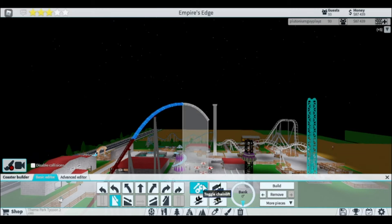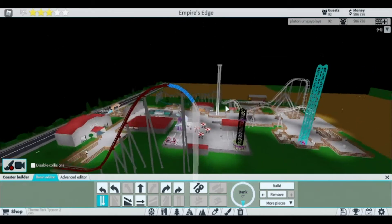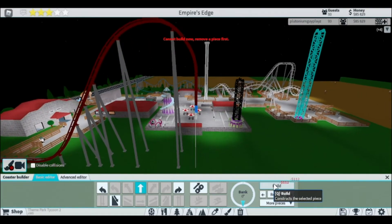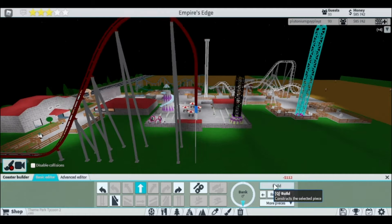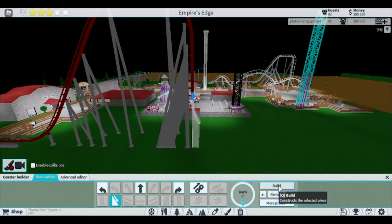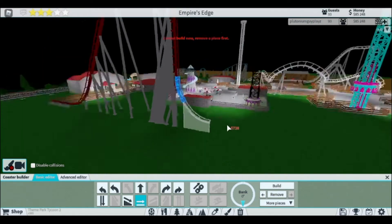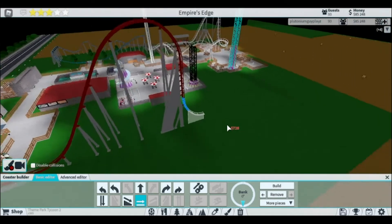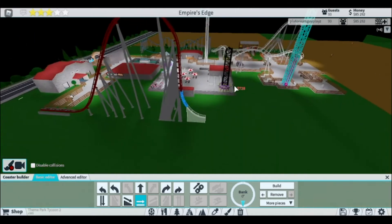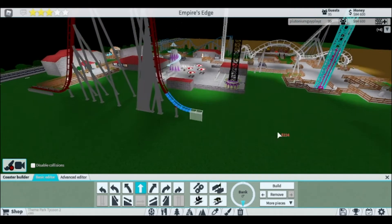It's going to have boosters, so we can take the chain lift off. I don't remember if these can go vertical — they can. So it is of course going to go vertical because literally, why wouldn't I? The money shouldn't be an issue. I saved up 90k, which by most standards should be fine, but I don't know. I really don't have much experience building roller coasters with my own money. I know that sounds kind of awful, but I usually just go into the game and build at like Jake or Gray's park because they're super nice and also just really good at the game.